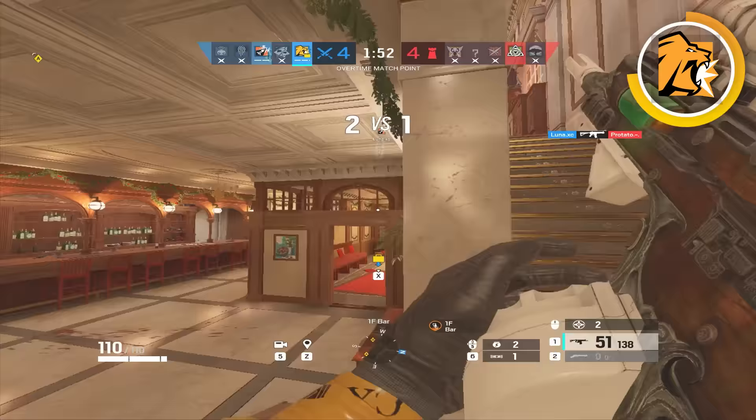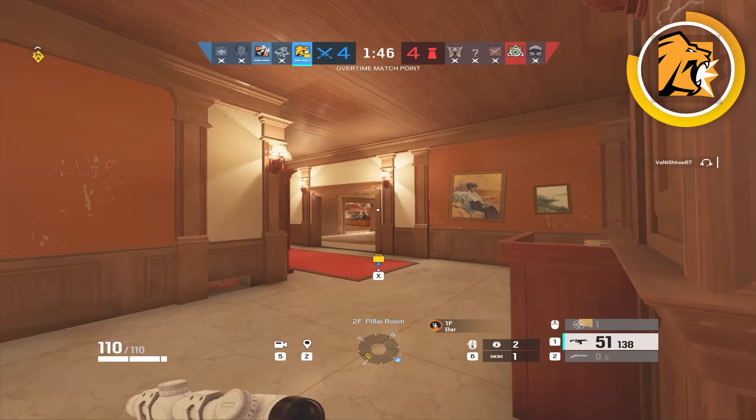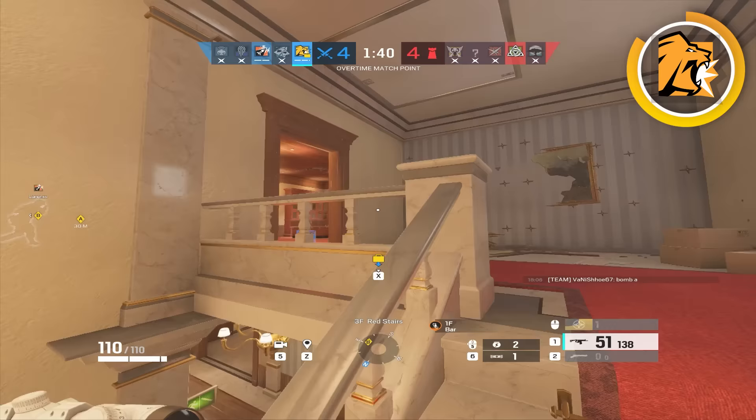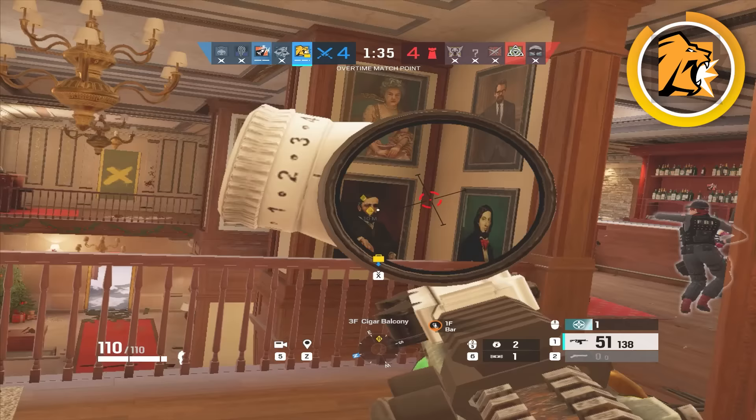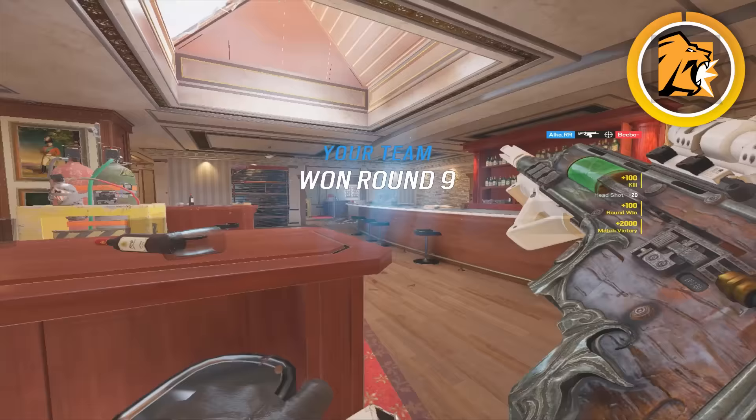Also, if your teammates are rushing in, you can just Lion scan when they rush in, because chances are if they're rushing they probably have some information. We're moving into an information meta right now, so using Lion scans more tactfully is going to bear a lot more fruit than just scanning randomly or at the beginning of a round. Make sure you're using Lion scans with pushes and for clearing roamers.